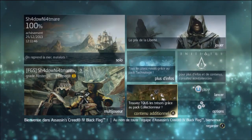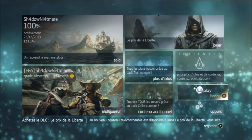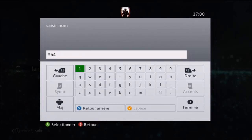Il y a aussi les contenus téléchargeables, le contenu additionnel, et des raccourcis pour avoir toutes les cartes et voir où sont les objets — ce que je trouve inutile puisque c'est déjà possible dans le jeu. On va aller sur Shadow Nightmare, faire une nouvelle partie. Je vais juste mettre 'Shadow' et on est parti pour cette nouvelle aventure. J'espère que vous allez bien, en tout cas moi ça va nickel, et je suis assez pressé de refaire ce jeu avec vous.